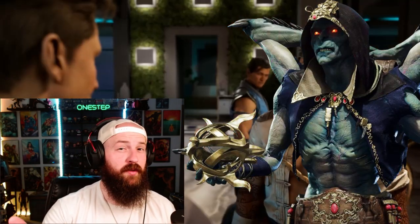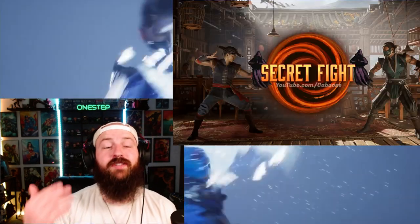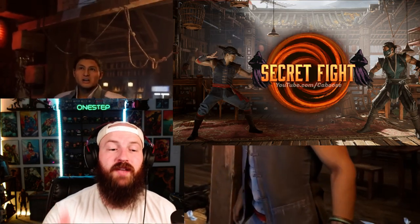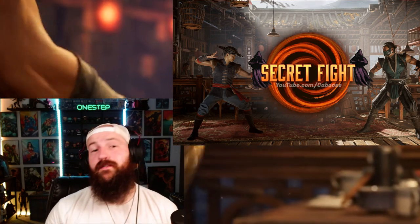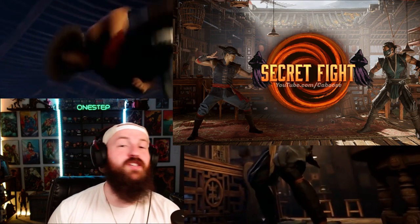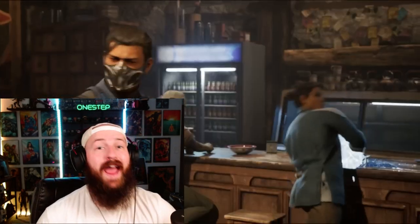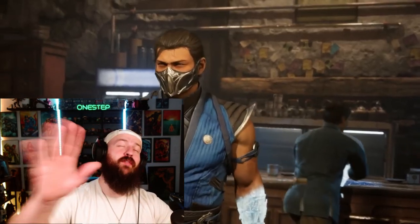A cool note is that the Kollector from MK11 is your shopkeeper in the game. As you play you can get ambushed, and you can trigger secret fights by doing specific things during regular encounters. Secret fights might be another way to unlock cosmetics, gear, stages, or maybe even secret characters in the future — that'd be cool. Unfortunately there aren't a ton of details confirmed yet.